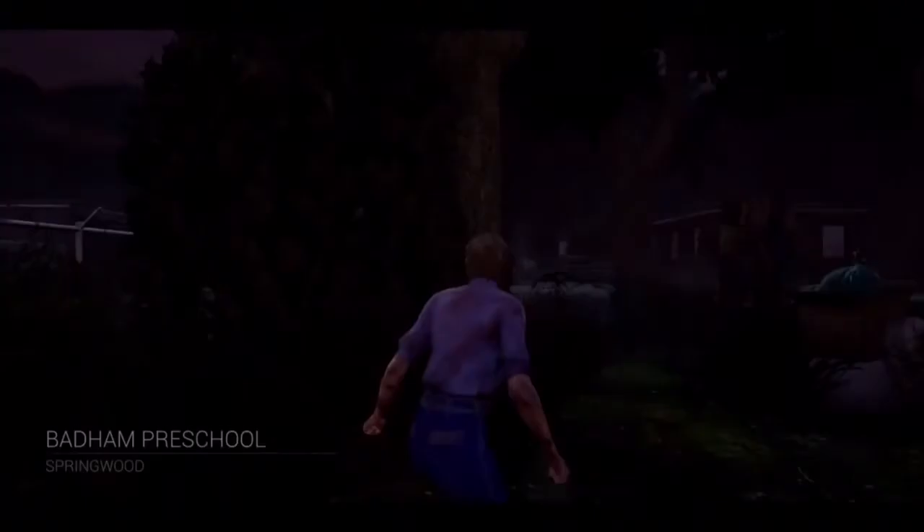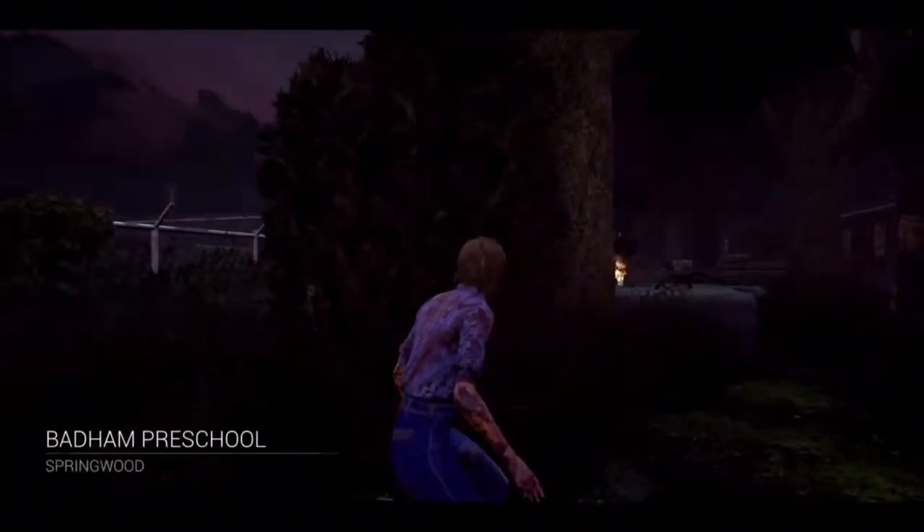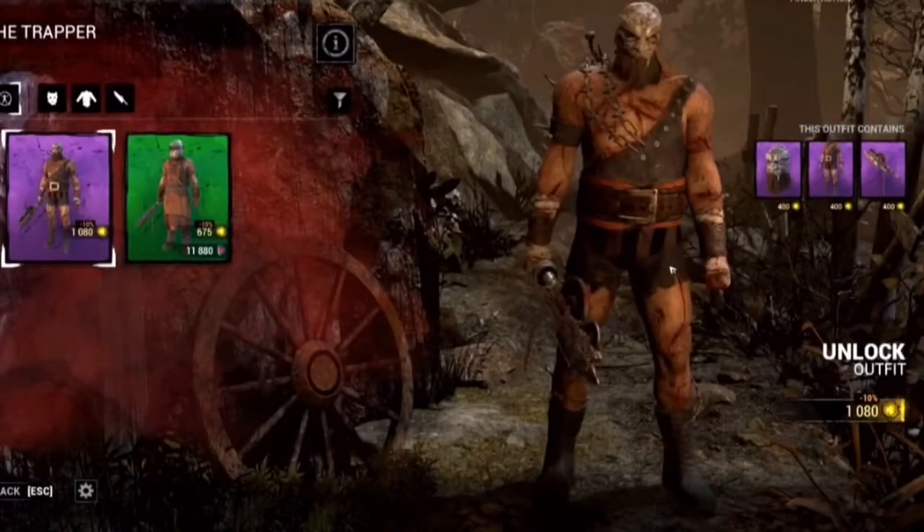The first cosmetic we have is for the Trapper and this one is called Circus Strongman. This is a very rare cosmetic that requires the purchase of Auric cells to be bought. It's a very nice skin, it's a different take on the Trapper. His weapon looks really cool — it looks like some sort of axe blade. It looks amazing. This is a very, very nice skin.